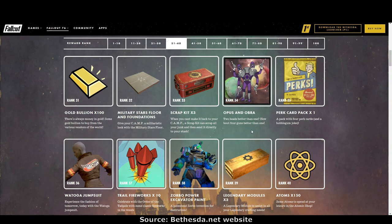Rank 34: opus and obra — I'm assuming that's an icon. Rank 35: perk card pack. Rank 36: Watoga jumpsuit. It's a great looking jumpsuit, but my only problem with jumpsuits is that the picture on the back gets covered up by your backpack. I think it's time they gave us a backpack skin that causes the backpack to become invisible, so we can wear costumes with a picture on the back. Come on Bethesda, we want an invisible backpack skin, please.